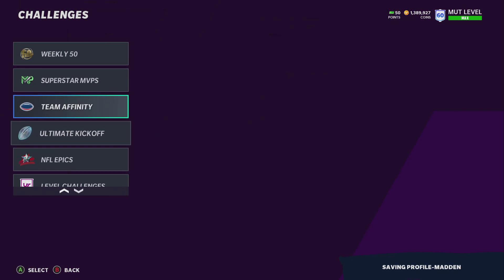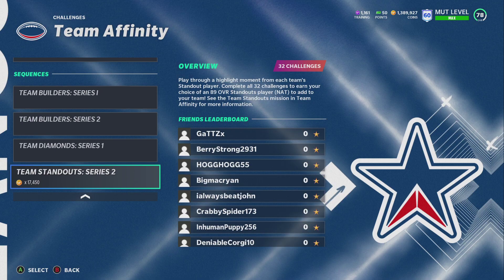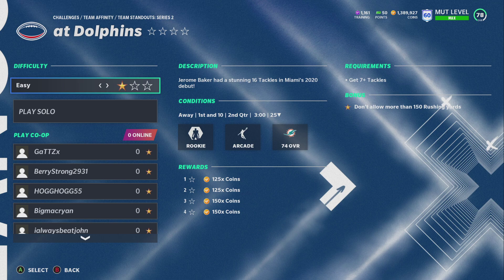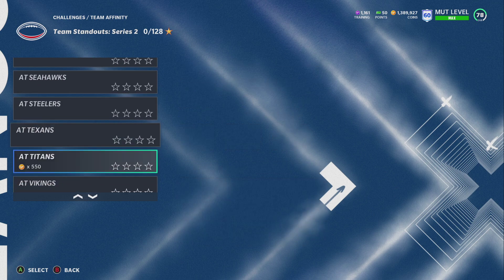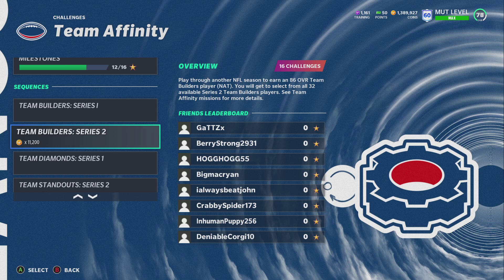Now these solo challenges are actually pretty easy — most of them are moments. You go to Team Infinity right here and go to Series 2 of Team Standouts, and you can see all 32 teams have their own solo. For example, get 7+ tackles, or get a sack. They're pretty easy, and honestly kind of surprising — I expected it to be like full game team builders, but they made it a little bit easy to get these done, so kudos again to EA.